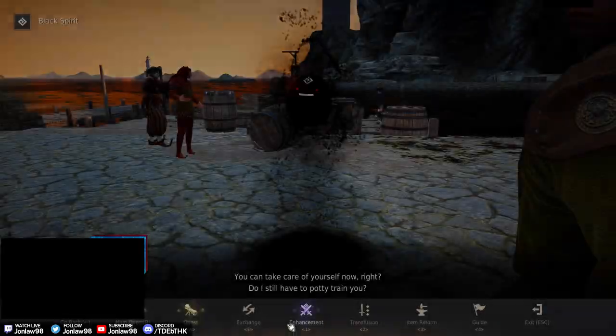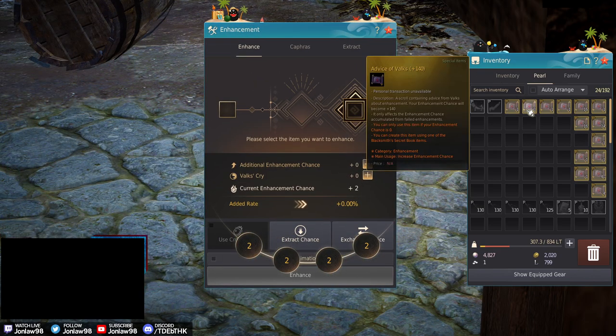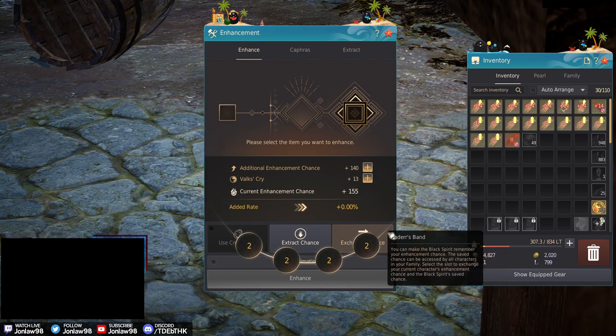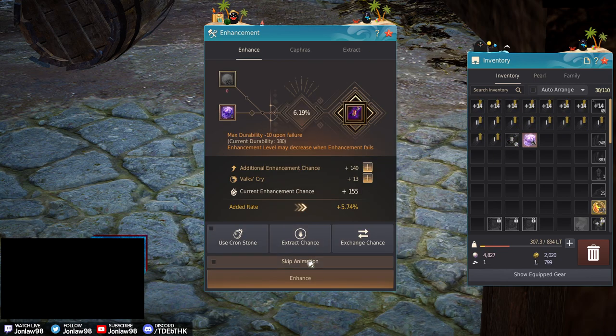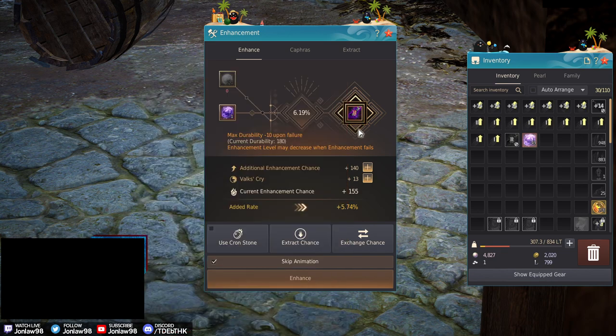DUO to TRI - I guess we'll use the 150 like it recommends, but actually I feel weird, I want to use the 140, and then we Valk it 13. Wait, it downgrades on fail? If you use crons then it does downgrade - I thought up to DUO was safe. Okay yeah, that makes sense, so PRI is free, getting it to DUO is kind of expensive. Yeah, let's just build some fail stacks, we probably need it.